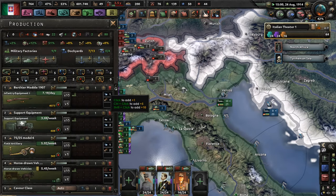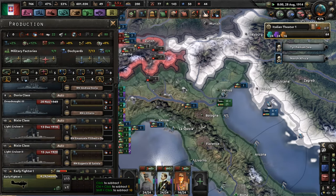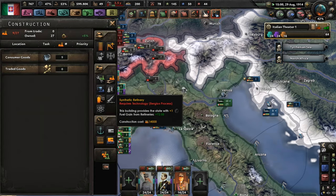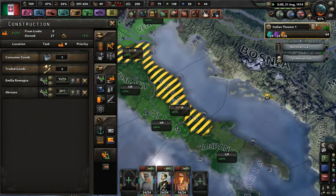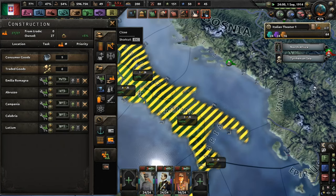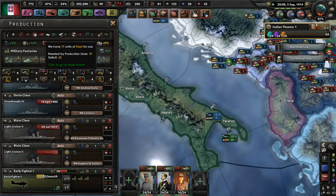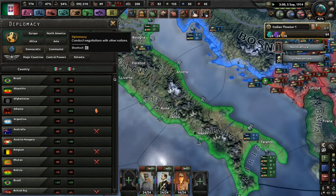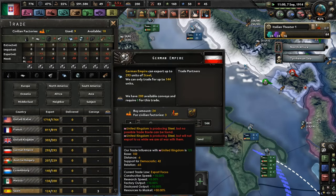But we're totally fine. We're totally not sinking into a slow downward spiral, which we might be able to fix by building a few more factories. I should've done that earlier. We need some steel — can somebody give us some steel? Let's steal some steel from you.